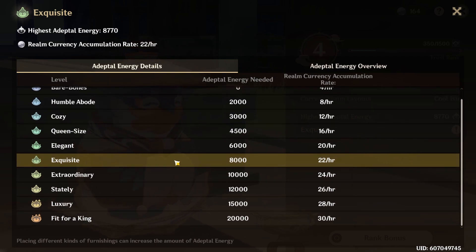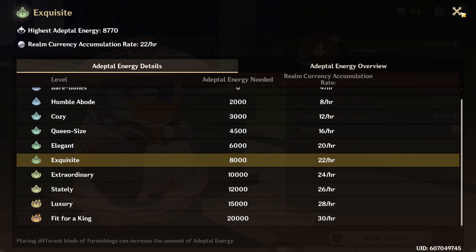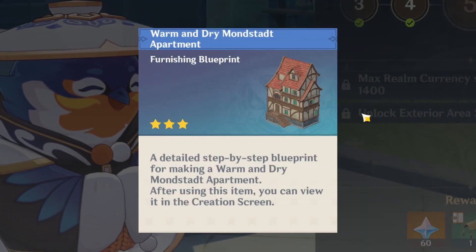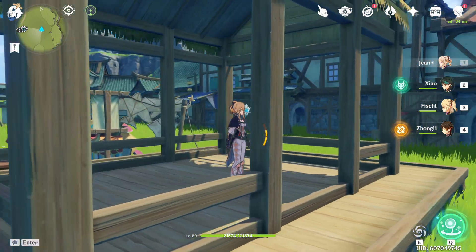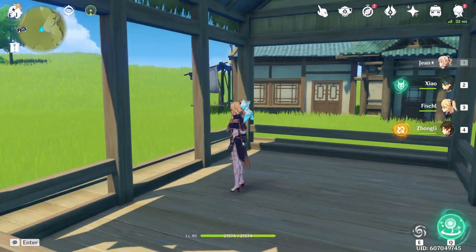At 22 coins an hour, this is pretty adequate considering this is the fourth day I've been working on this. Eventually this will get all the way up there with a greater amount of graphics cards and more cats coming into our island. Rank bonus 5 seems pretty nice — look what we get: a warm and dry Mondstadt apartment. This is nice, would you look at that.